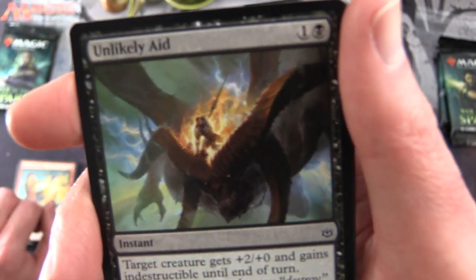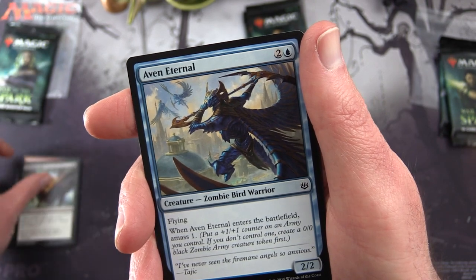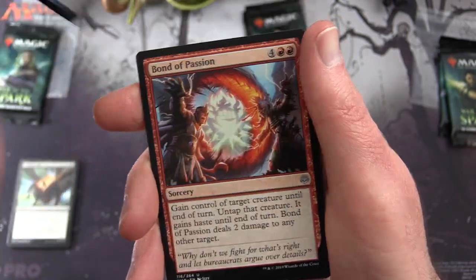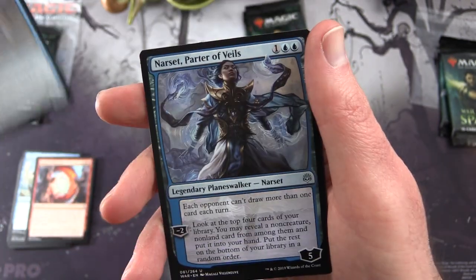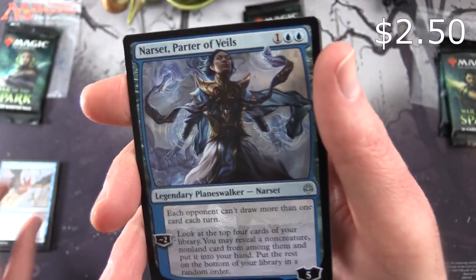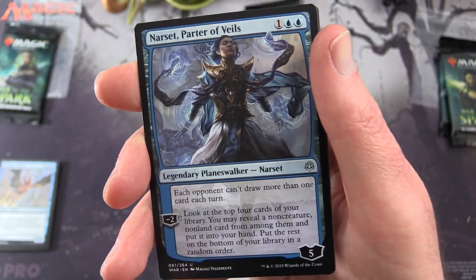And here we've got Gideon being a hero as always with Rakdos — hilarious. Then Aven Eternal for the uncommons. Bond of Passion, Rescuer Sphinx. And the planeswalker is Narset, Parter of Veils — legendary planeswalker Narset.